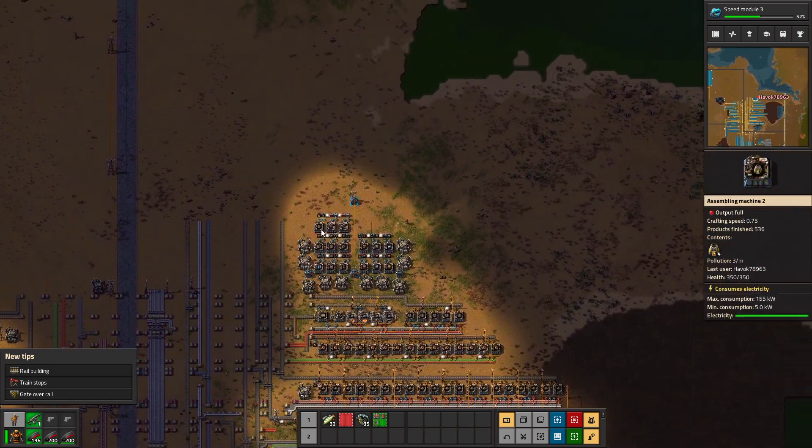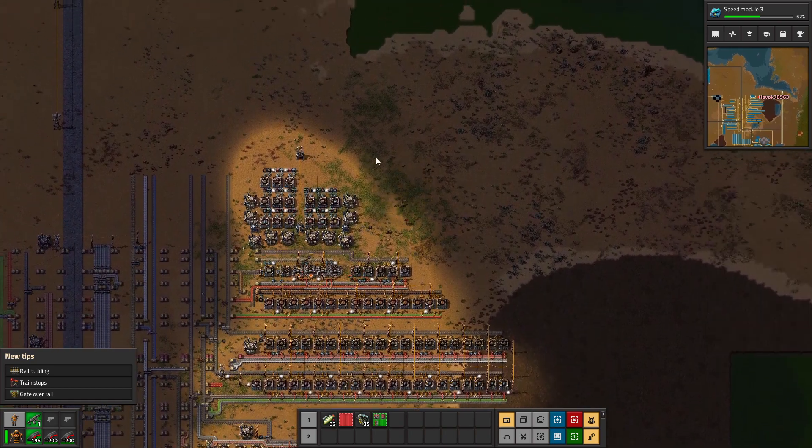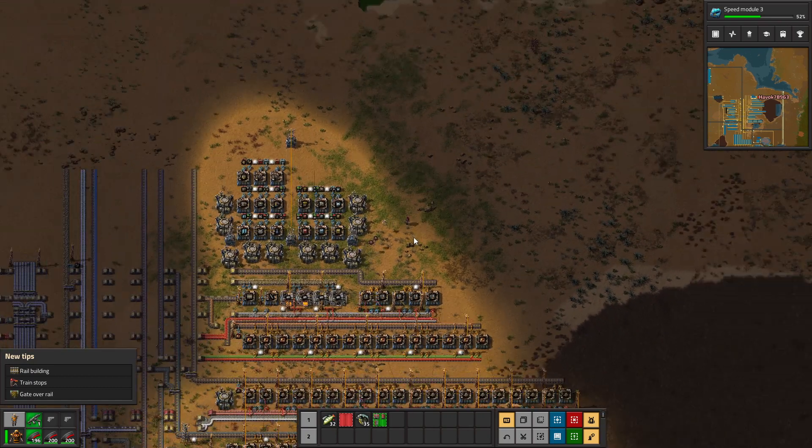I didn't consider where I put this little mall setup very well - it is right in the area that we've been doing other things. So I'm going to grab a substation, get these logistics robots out of my inventory, and move that down.